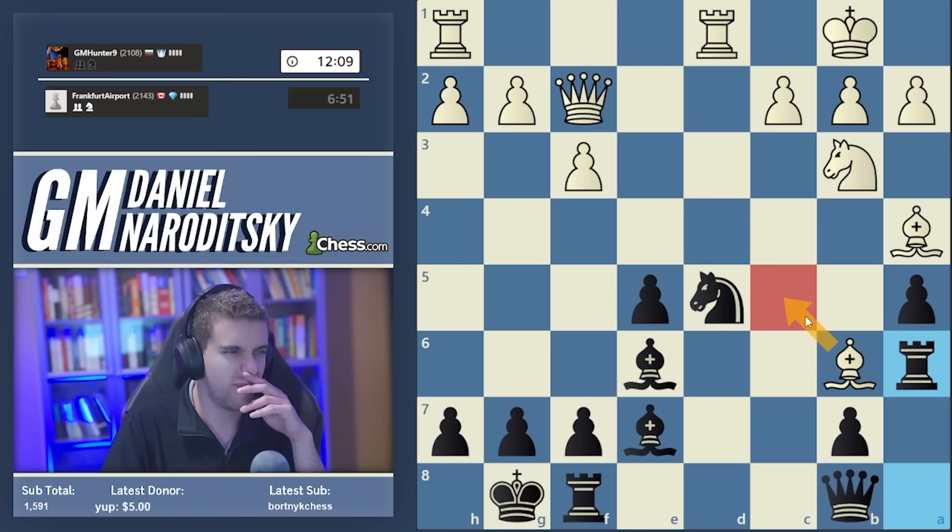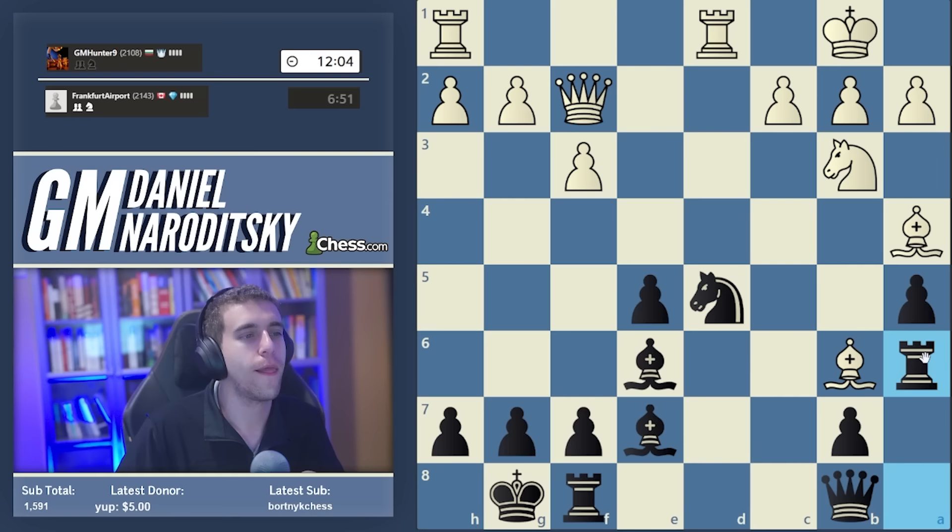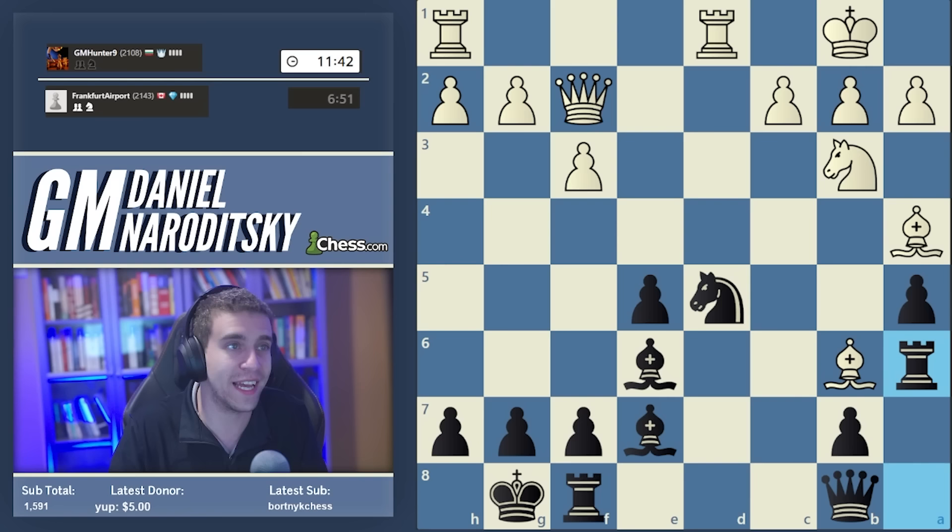Let's go rook a6 - I've sunk way too much time into this to not play it. I'm still not sure what I'm going to do after bishop c5, b5, bishop takes c7, because the option of sacrificing the exchange is very enticing but leads to complete chaos - it's unevaluable. My gut is that the exchange sac is sound, but I think we're going to go for the simpler option of recapturing on e7.